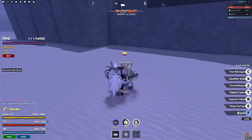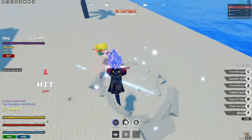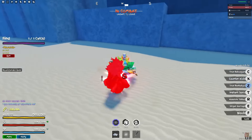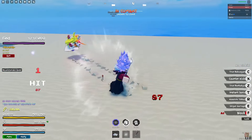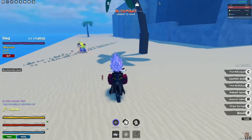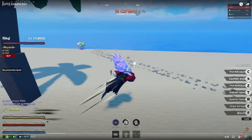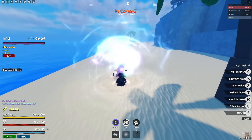You still have the regular Soru dash but why does it look smaller? It looks faster but it looks smaller, I don't know. Oh that's the counter kick - nice. Instant Soru - let me look at that again. Oh, instant Soru pretty much helps you teleport.